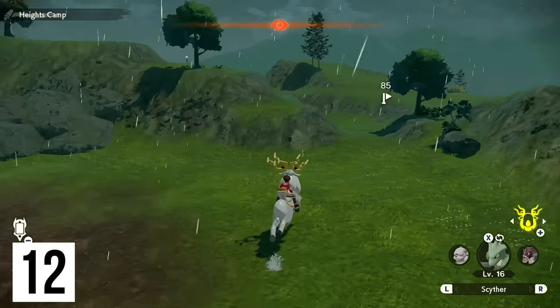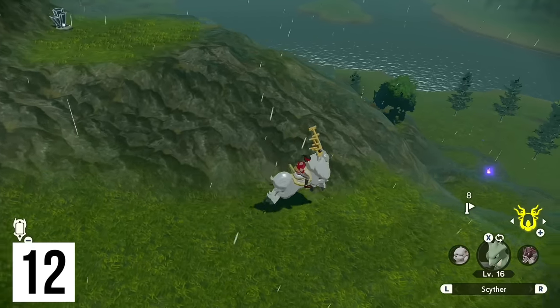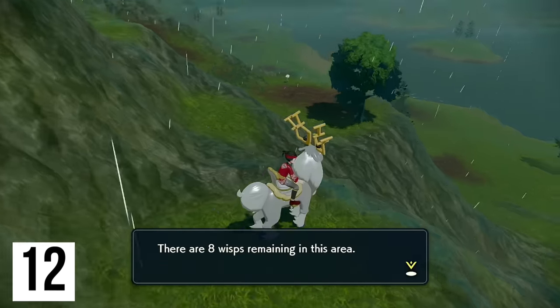For the next one, directly west of camp: I'm going to fast travel back to camp, head on over to that location on the map — there it is. Jump down very safely and boom, wisp. Eight remaining.